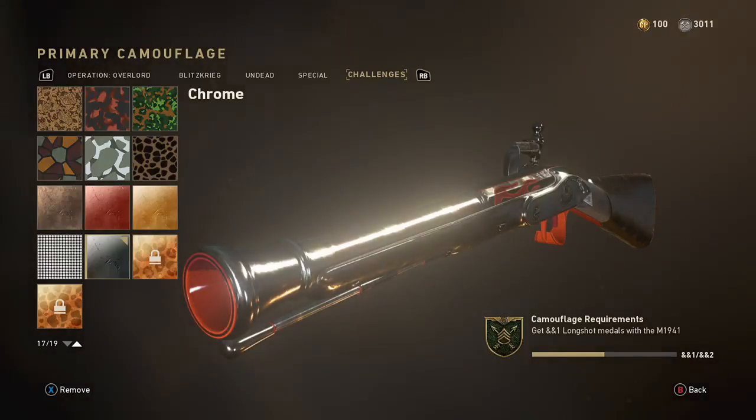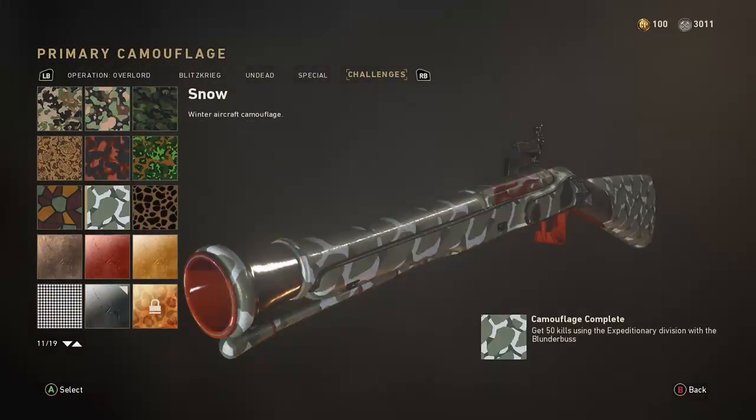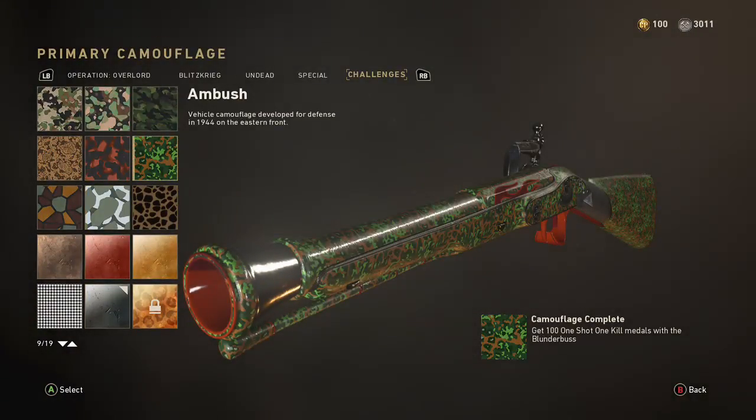For like any other shotgun, you start by getting 100 one-shot kills. This shotgun should be easy in core — you don't have to go play hardcore. This thing can easily do it, just don't try to use it at range. Use it up close like a shotgun is meant to be used.